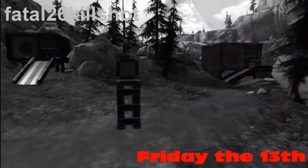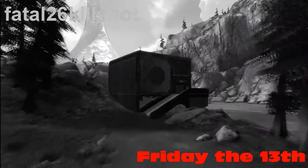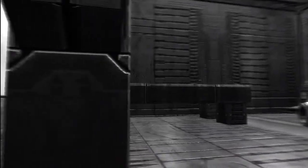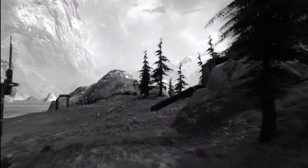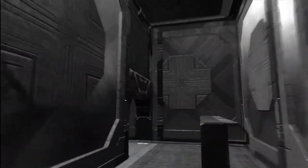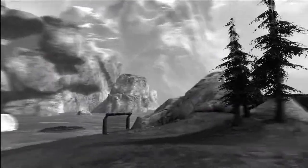We already got the creepy black and white kind of gameplay going on. But the map is rather simple. Got some little bad aesthetic pointing out there, but it's basically the island and it's littered with a couple of different cabin areas that you can go into. And basically you just run from the mass killer. Lots of fun.